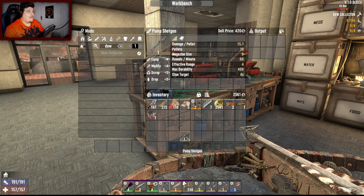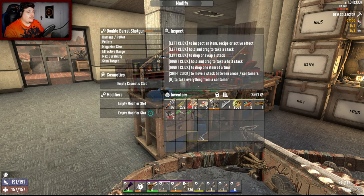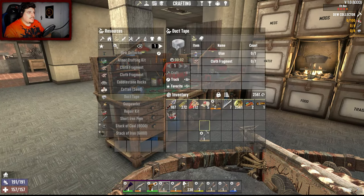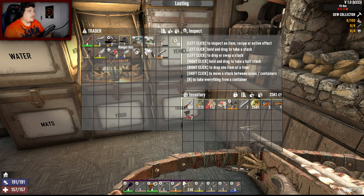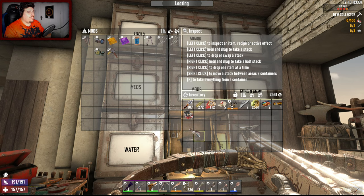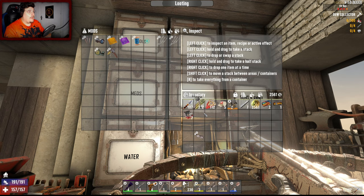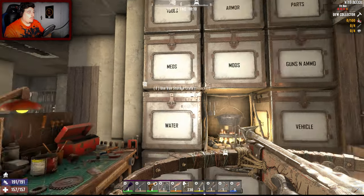The shotgun is done! I'm so happy - doing 3.3 more damage and a bigger magazine. That is the main thing. I also crafted a four-grip mod but it wasn't going in the pistol. So we've got a nice sexy shotgun. I can sell that double-barrel shotgun now. I was wondering if I could put a full-auto mod or a bipod in the new shotgun but I cannot.